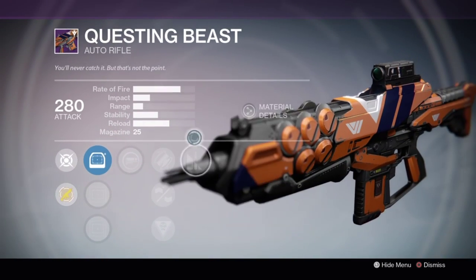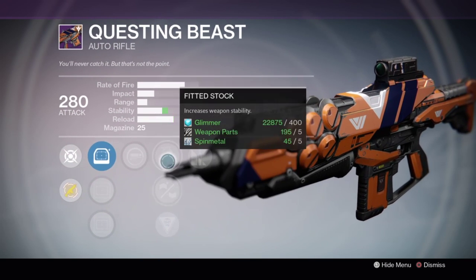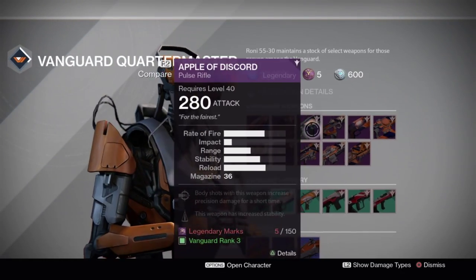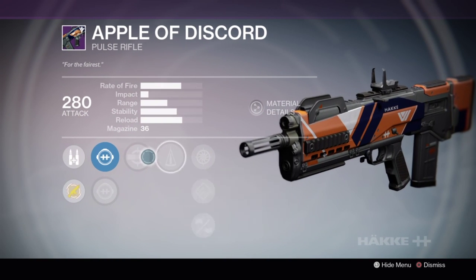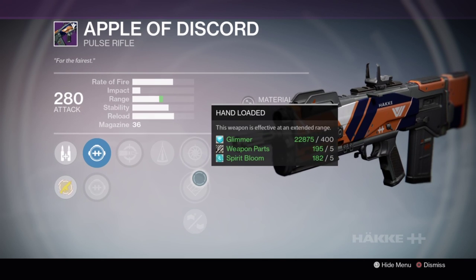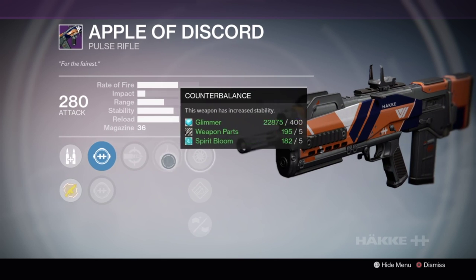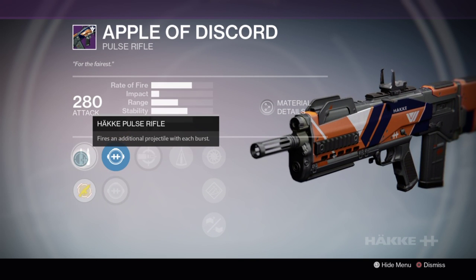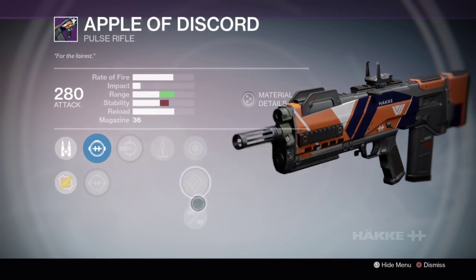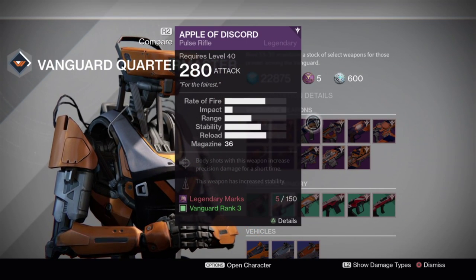The Questing Beast is a very very bad auto rifle. You will probably never see anyone use this because it's bad - I'm not even going to talk about it, just don't get it. The Apple of Discord has a really really good roll with Headseeker and Counterbalance and a little bit of extra range or a Snapshot, but I just can't get around Hakke guns at all. They just don't feel right, and even with the extra burst on a Hakke pulse rifle it just feels weird. Try it out if you like but I really don't like Hakke guns at all.